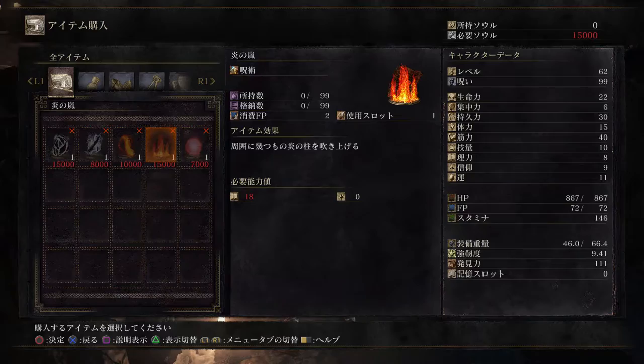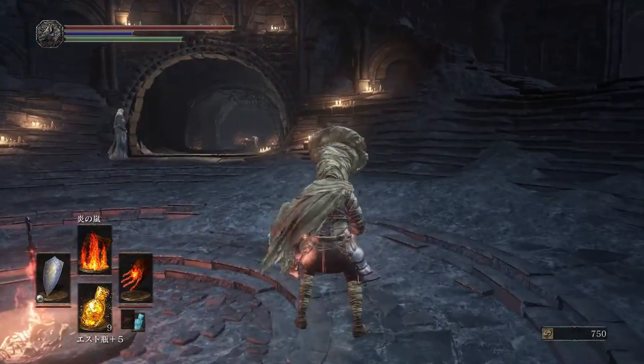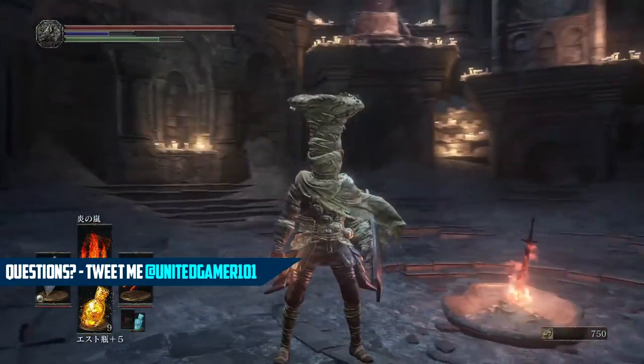Once you give her that pyromancy tome, you will now be able to purchase Firestorm. You will need 15 Intelligence to do this, unlike Chaos Storm, but this one requires less mana. I do believe from playing that Chaos Storm does a little bit more damage, so if you'd like to know how to get that, there's a link in the description for that as well.